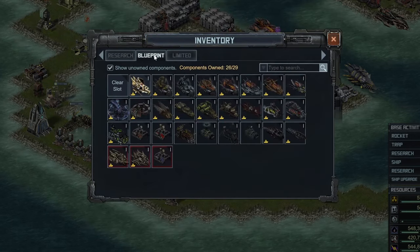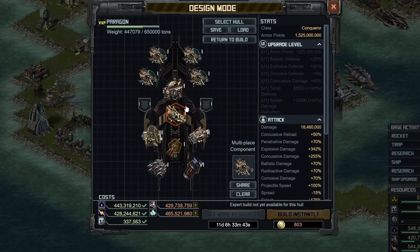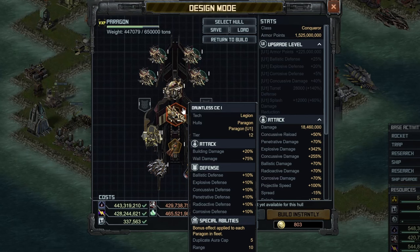Moving over to the first CIC slot, this is the one that came out with the ship, and this is the one that most of you are going to be using — the Dauntless CIC. Notice the build time is just about a day, so it does take time to put on the regular one that came out with the ship. This gives you 10% defenses, which is nice, and some building damage, as well as some reload — which you don't really need because you already have that pretty high, although I'll just take an extra 3%, why not? The Dauntless CIC you can think of as the increased building damage CIC. It's overall a pretty good one, and you should probably use that on 3 or 4 of your Paragons if you're running a fleet of 5.